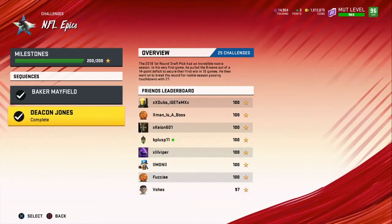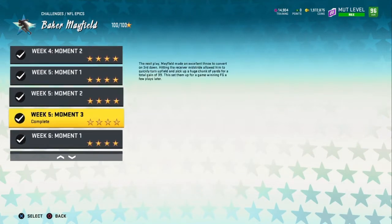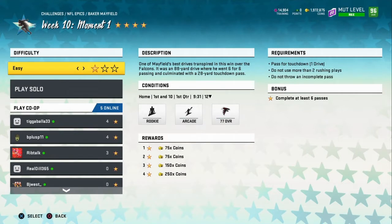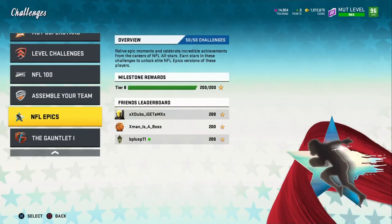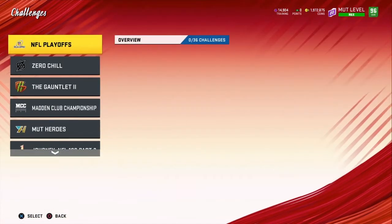There's an easier option. If you're not a high overall, you should probably do Baker Mayfield — it's real easy. Baker Mayfield Week 10, Moment 1. All you literally have to do is play it on one star and score — pass for a touchdown, that's all. You replay it like 10 times, back out, you get the XP for it. You're gonna get to level 80 before you know it. If you're like level 20, it's gonna take you like three or four days, not gonna lie.